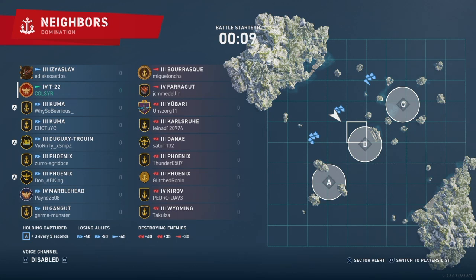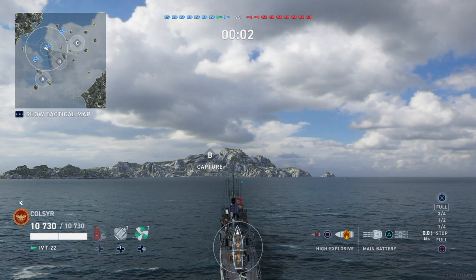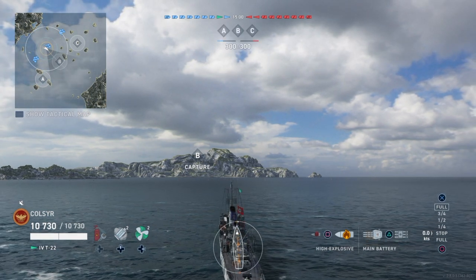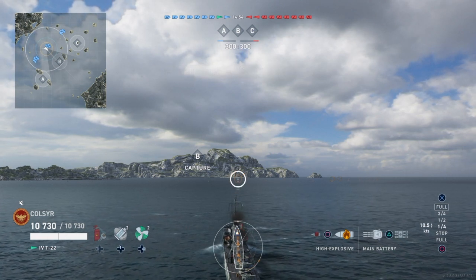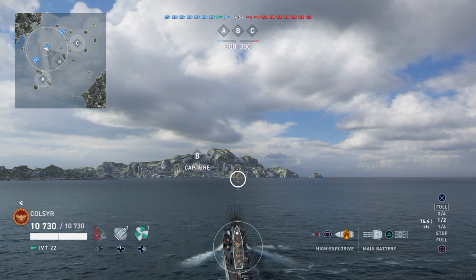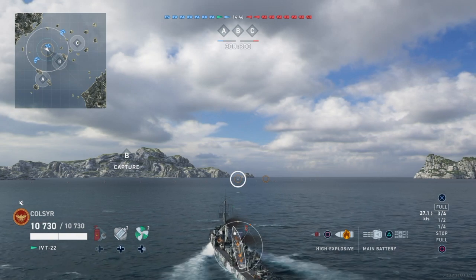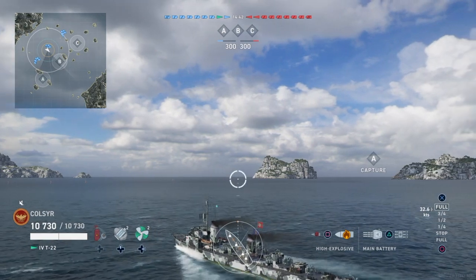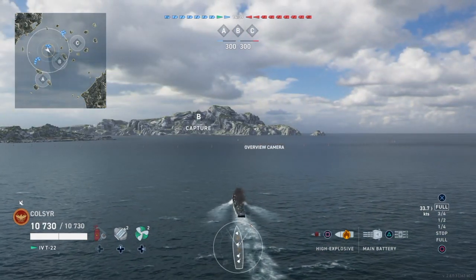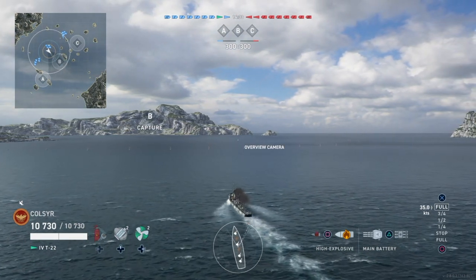Hey folks, Captain Coastal here with a video on my tier 4 T-22 German Destroyer. I've been practicing using my tier 4 ship for the ranked battles coming up next week on the 16th. I've chosen the T-22 for a number of reasons, including its concealment — it has a 100% concealment rating, which means you can only detect it up to 5 km. It also has a 7.5 km torpedo range, 63 knots, and it can take a small beating from a number of ships without being sent back to port.